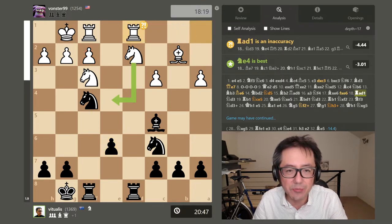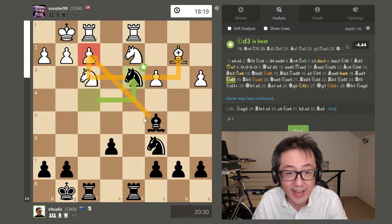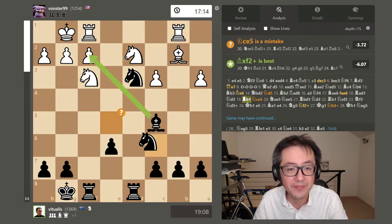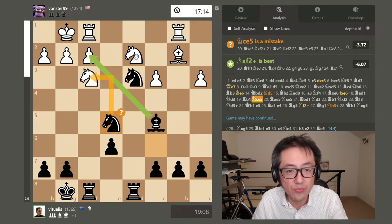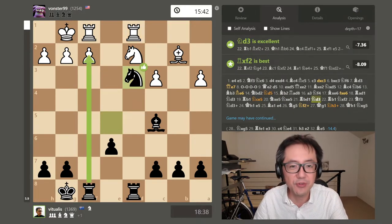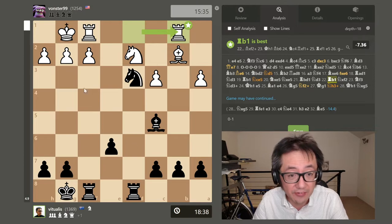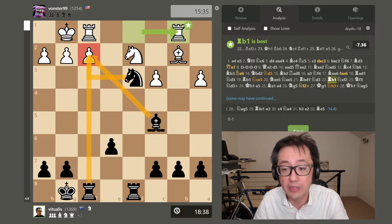They move the rook to d1, which possibly wasn't the most accurate move. Stockfish reckons counterattacking the bishop was probably best, and I can definitely see that. Now I move the knight along — attacking, and also counterattacking there. You'll see the opponent having to shuffle rooks trying to defend their pieces. I'm trying to get rid of one of their knights to keep the advantage. Capture back — the opponent keeps shuffling the rook, giving me the initiative. Now there are three attackers on that pawn — very, very problematic for white.